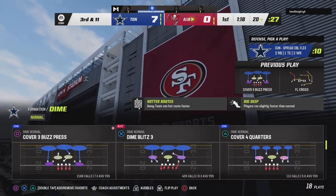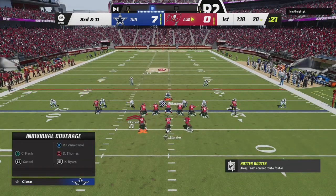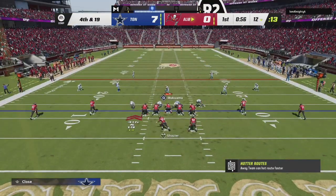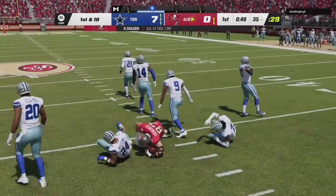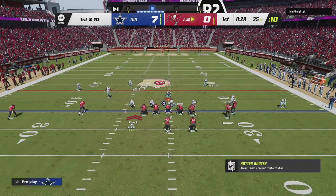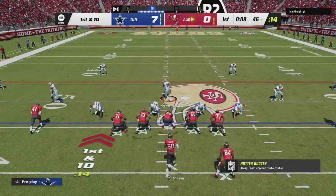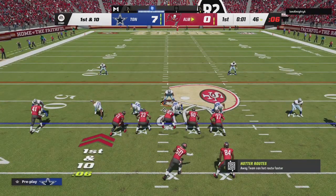Now it's third down and 11. He's in that same formation, we're going to blitz Joey Porter after this. Fourth down and 19 — let's see if we can get the stop. Oh my gosh, come on, bro, you got to play that. We can't give up no fourth and 19. This first down and 10 at the 35-yard line — Shazier is looking and he throws it to Damir's Thomas, good. First down and 10 at the 46-yard line.